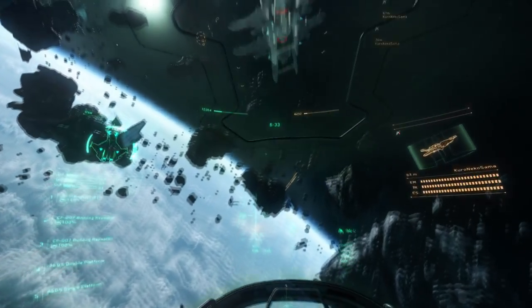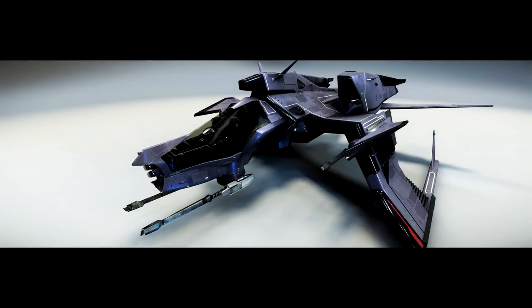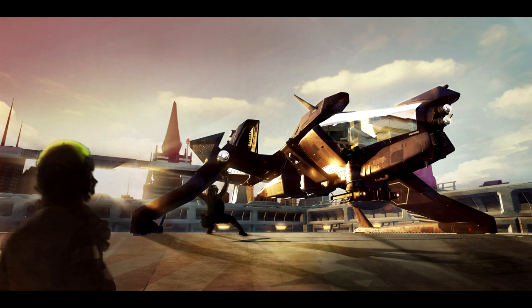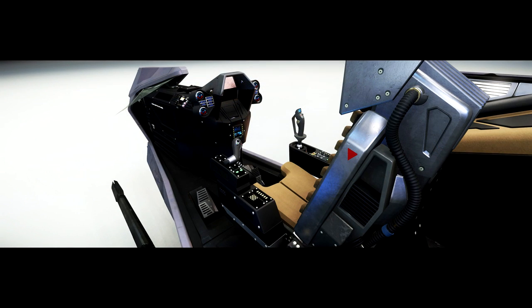So let's get started with the starter category, where we really only have a few options to choose from, and those would be the Mustang Alpha or the Aurora CL. Now both of these are part of their own variant families and the dedicated haulers of both, and the Alpha can currently be purchased for $30, where the Aurora CL comes in at $45.